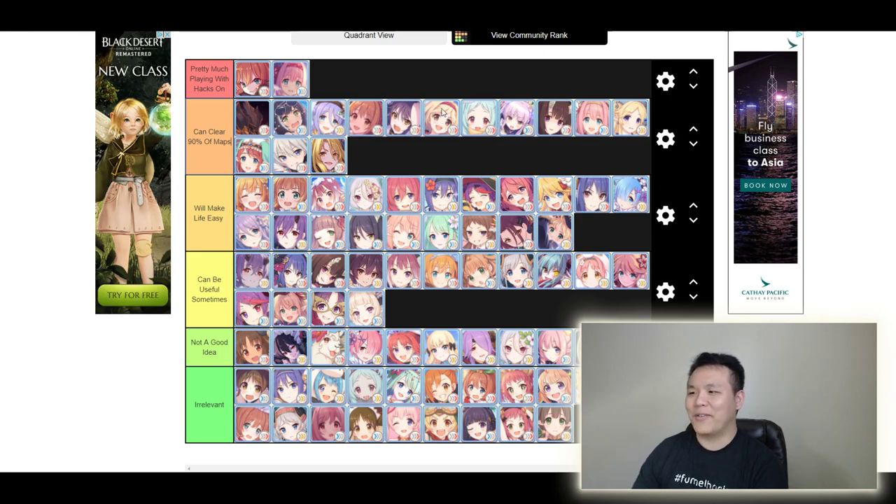You'll notice some characters on here from other games — like there's a Rem, because they did a collaboration with Re:Zero, which is why there's Rem and Emilia. Emilia wasn't included in the tier list maker, but I'd put her in the 'will make life easy' rank. She does really good damage and has a strong support ability that increases the TP bar — the blue bar — of all your characters. So she does a lot of damage and supports really well.